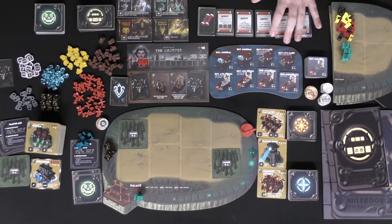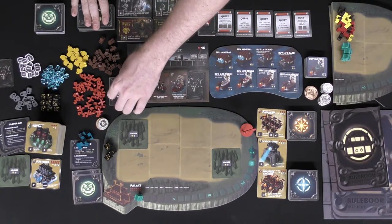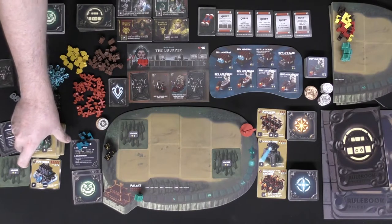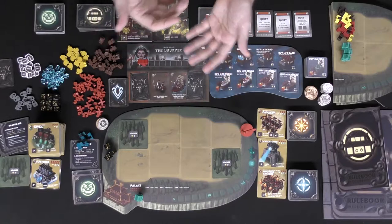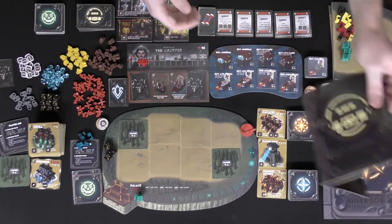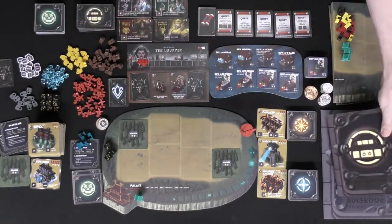To summarize, the expansion adds quests, Great Houses tiles, the Usurper for solo play, minion cards and decks, a ton of new cards to mix in and out, and all the different variants for 1v1 and 2v2 play — each with their own unique decks.